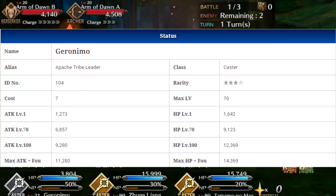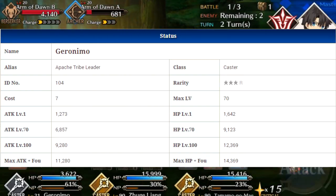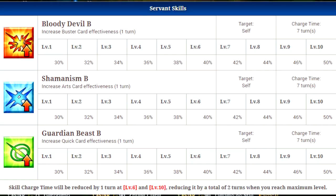Moving on to his servant skills, there is not a whole lot to talk about here. I'm just going to do them all at once because they all do the exact same thing. He has 3 skills — one for buster, one for arts, and one for quick — and they will all increase his performance of that certain card type by 30% at level 1 and 50% at level 10. They are all on a 7-turn cooldown and they all last for one turn. He doesn't have 9 command cards in his deck — he only has the standard 6 — so he doesn't have enough to make this set of skills really work.